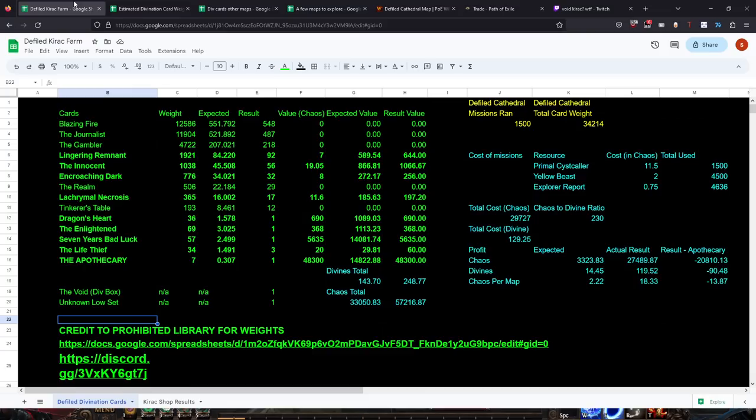We have around 1,500 missions run into Defiled Cathedral, which has a total weight of 34,000. That means across 1,500 missions these are the expected amounts of divination cards I should have seen. You're not expected to get an Apothecary at all - you need to run something like 4,800 missions to see one. These are my results: I did get an Apothecary. I had an abnormally high amount of Life Thieves, an abnormally low amount of Seven Years, and Dragon Hearts and Light Ends were normal.